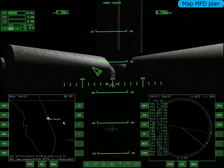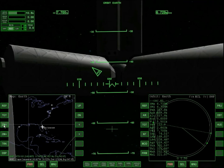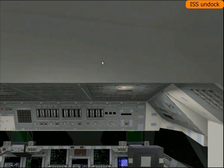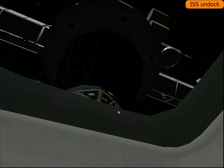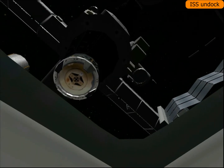Eu tenho que esperar uma das minhas órbitas passar em cima desse quadradinho. Lembrando que o ônibus espacial tem um motor muito fraco — motor de máquina de costura. Muito fraco, então não tem como eu me realinhar. Se fosse qualquer outra nave dava, um Delta Glider, por exemplo. Mas aqui eu tenho que esperar — é o que a gente fala que é a janela de reentrada. Então vamos soltar a nave, Ctrl+D.